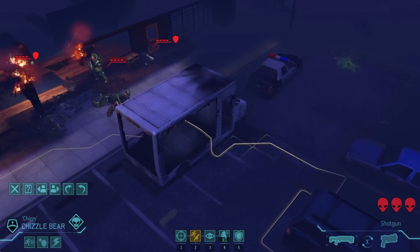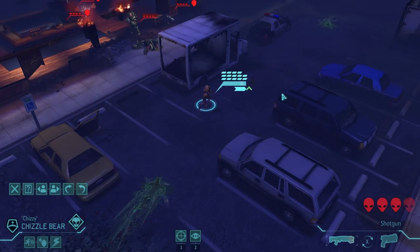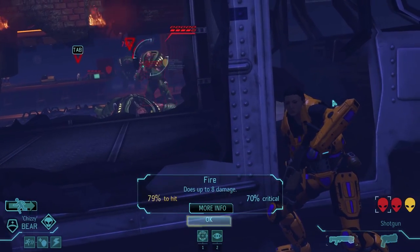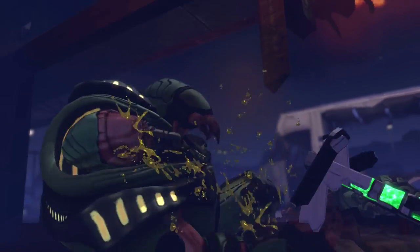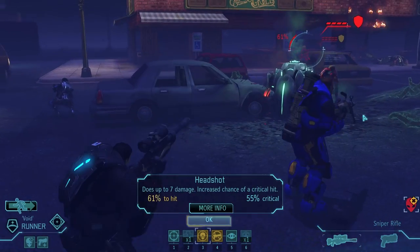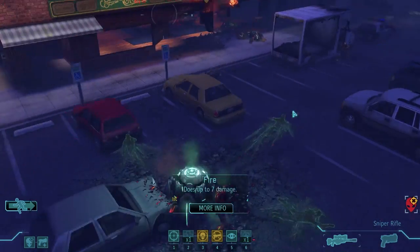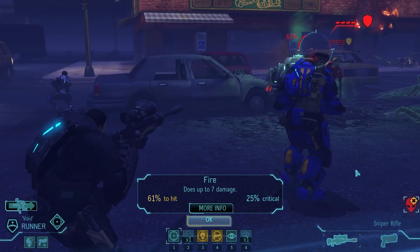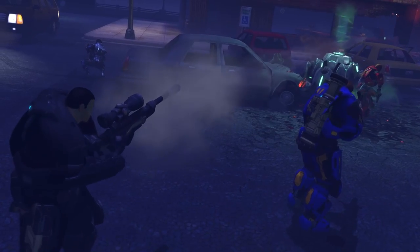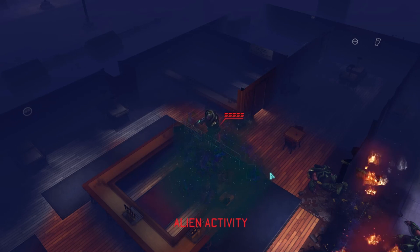Interesting situation. I'm actually going to use run and gun and go here. There we go, another mutant down. And I'm behind full cover here, so that was a good move. And now I can try a headshot on one of these. I can't see the third mutant. So I'm just going to have a regular shot at the thin man. And it's down. So that was a very good turn. That's only one mutant and one thin man left, and he's actually running away.